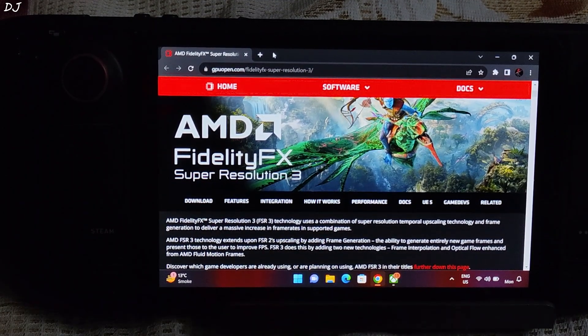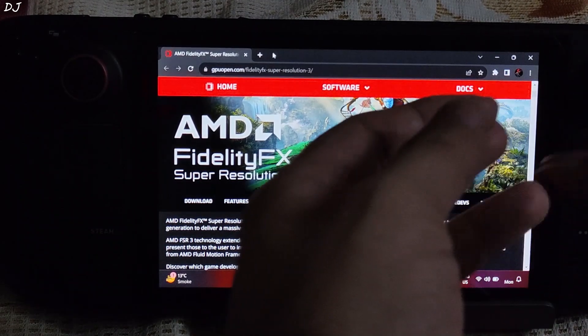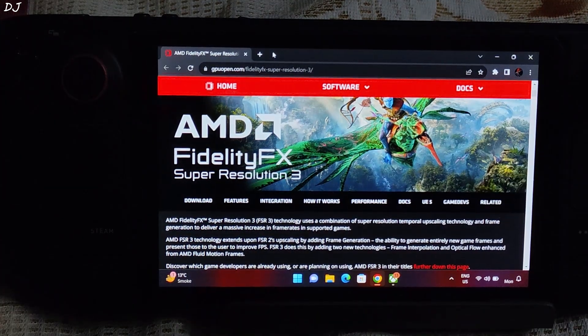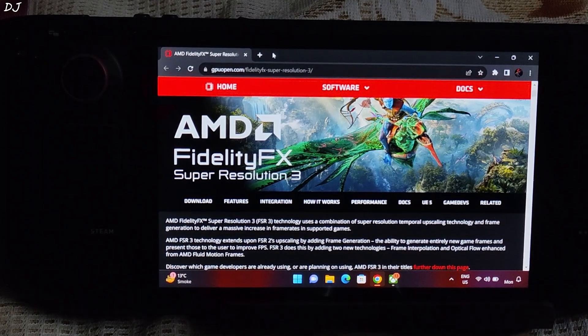Similar to NVIDIA's DLSS, FSR supports different presets like Quality, Balance, Performance, and Ultra Performance. These presets dictate the base resolution from which the image gets upscaled to the output resolution. For example, if a game is running at Full HD resolution and we use the Quality preset of FSR, 720p resolution will be used as the base resolution, which then gets upscaled to Full HD.